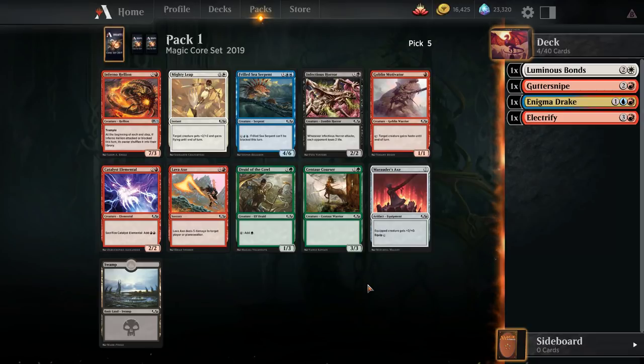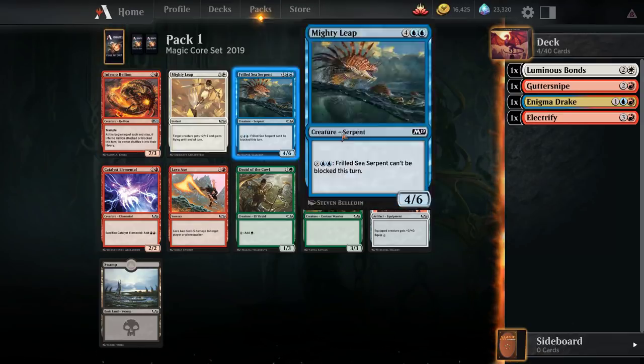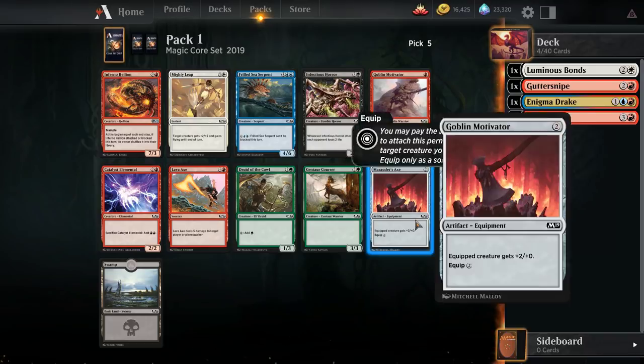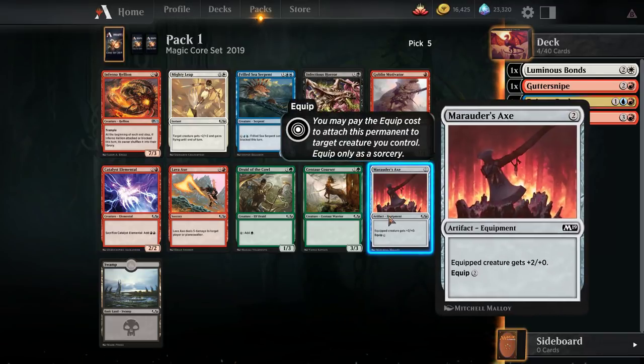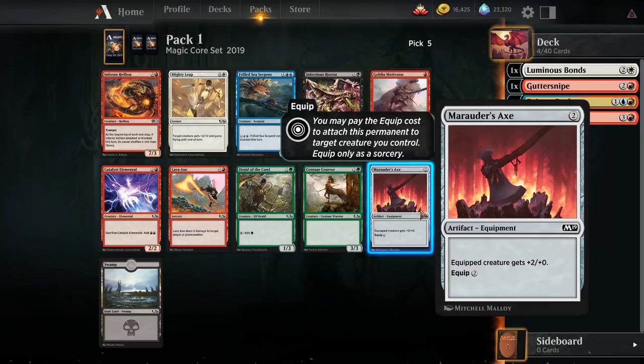There's some red here. If we had taken Draconic Disciple early on, I think you could take Druid of the Cowl. There's Inferno Hellion, which is actually a little bit better than I first would have guessed, and a Marauder's Axe. Axe is very good in pretty much any beatdown deck — pretty much any time it's been played against me, it's been good and I felt bad about it. So probably gonna take that here.